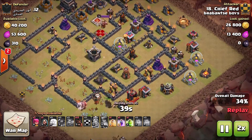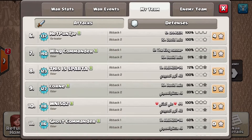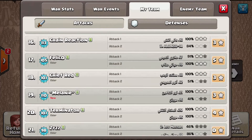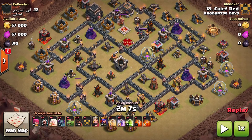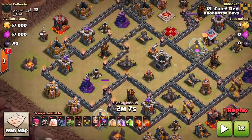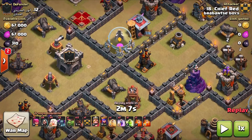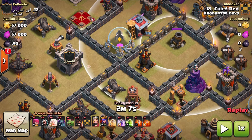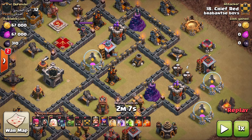I would not have come in from that angle — I would have come in from a different angle. Let me show you. Looking at the replay, you want to place the jump spell at the most opportune moment. He came in on the west side, right to the right of the clan castle, but with one jump spell he only got three compartments — that's not enough. From the better angle, you get four compartments — one, two, three, four — with one jump. All you have to do is bring enough wall breakers, maybe six, seven, or eight, to make sure the PEKKAs go to the core.